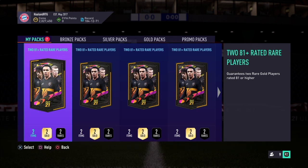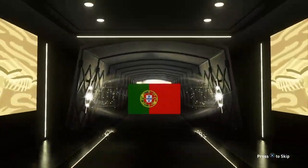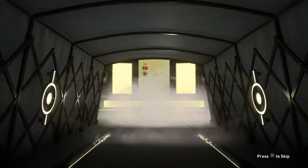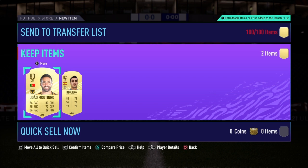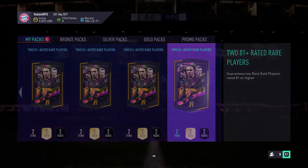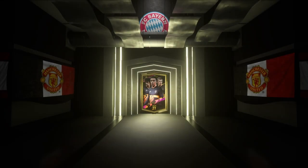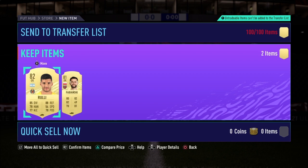Pack number four. Let's see if we can get our first FUT Freeze. At least it's a board. 83 Joao Moutinho — that's nothing too special, which means we've probably got an 82 or 81 behind him. We get 83 Joao Moutinho and 82 Reguilon in pack number four. Not the worst pack — two Premier League players — but we're looking for walkouts or a FUT Freeze. Pack number five: it's not a board, so I'm skipping the animation. It's an 82 and an 81. Not good.